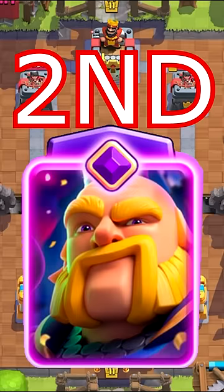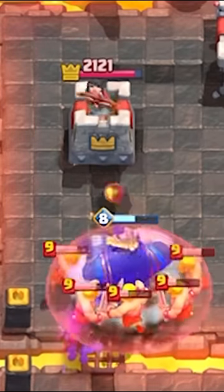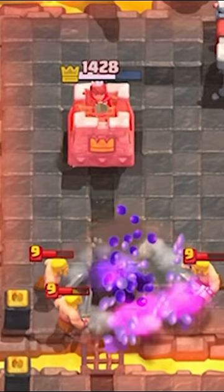In number two we have the Royal Giant. It only takes one card cycle to get to the evolved variation, and the fact he has a knockback effect is insane.